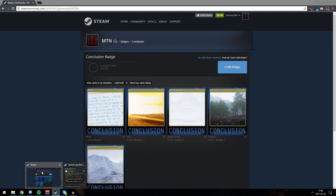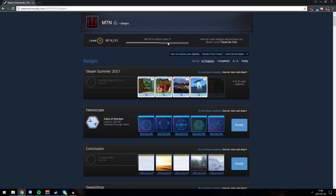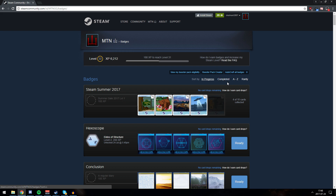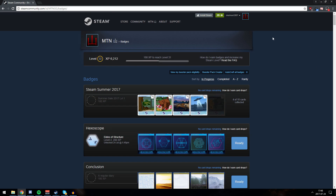Now you don't want to be on the Steam app — you want to be on Steam in your Google Chrome where you have the add-on installed. When you're logged in, see your name up top, highlight it, go down to badges and press it. You can see all the different badges you can craft — those are the ones ready to craft. When you have the script installed, you'll see Auto Craft All Badges up top. Just press that, and voilà.